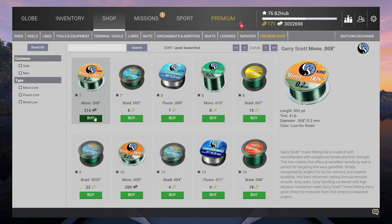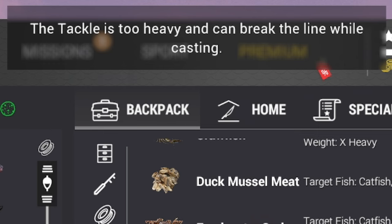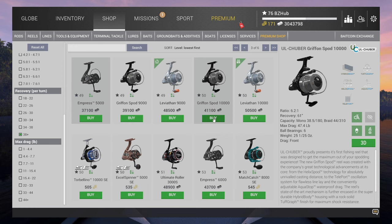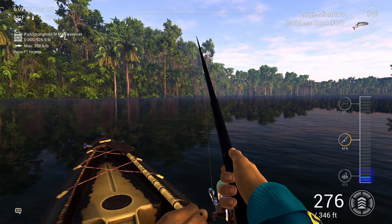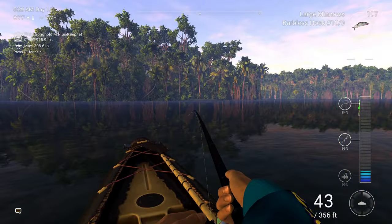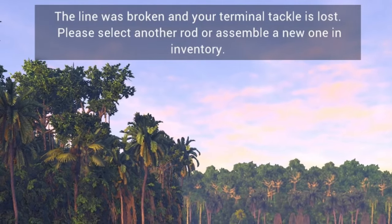I wanted to start off by saying I'm using the four pound line, which Fishing Planet prompted us with a warning that the float and large minnow would break us off while casting with it. I tested this at Lone Star before traveling to the Congo and it worked just fine. My initial plan was to use the level one 14 foot nine inch telefloat rod with a reel with high recovery, such as the Griffin Spod 10,000. Then using the kayak, I could let the perch pull me around until we caught up with it. Problem was that even at the lowest drag setting, the Griffin Spod 10,000 was still way too strong for the line and rod and would break us off pretty much as soon as we hooked up.